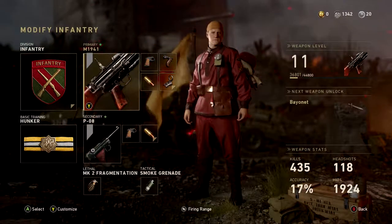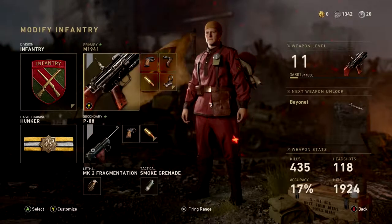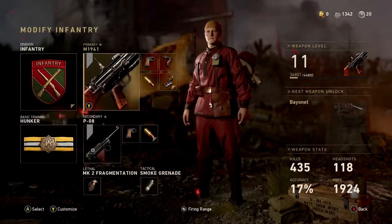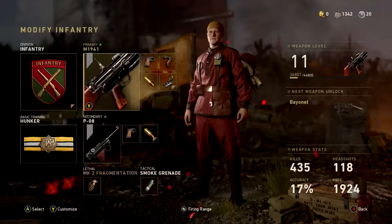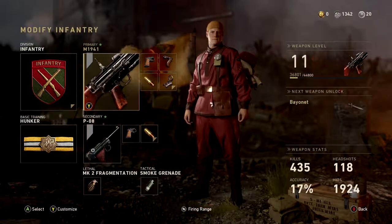Those three attachments should be your main ones - if you like the iron sights you can skip the red dot and run extended mags. There are only 25 bullets in the clip and you burn through them very fast. For your pistol, I ran the P08 the entire time because if I switched to it and got a headshot, I'd already be starting my headshot challenges for the P08 at the same time.